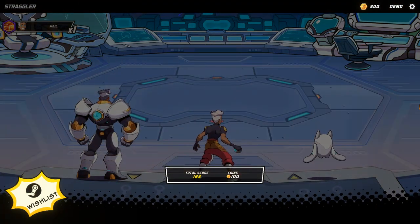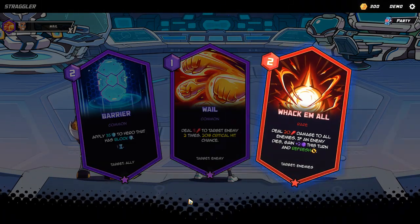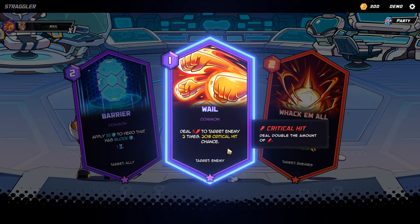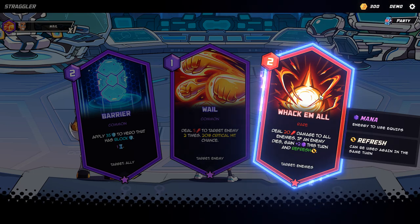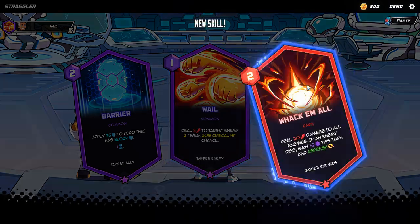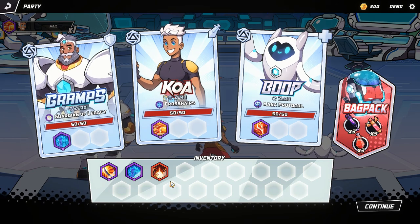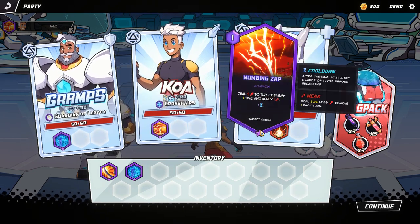We won! I got this little chest and I can decide what to take. I have Barrier, which is a shield, and another Wail. I do know that if you combine two of the same it's a little bit better, but I'll go with Whack-Them-All because destroying every enemy is pretty good — and if you kill with it, it refreshes so you can use it one more time. I'll give it to Boop.